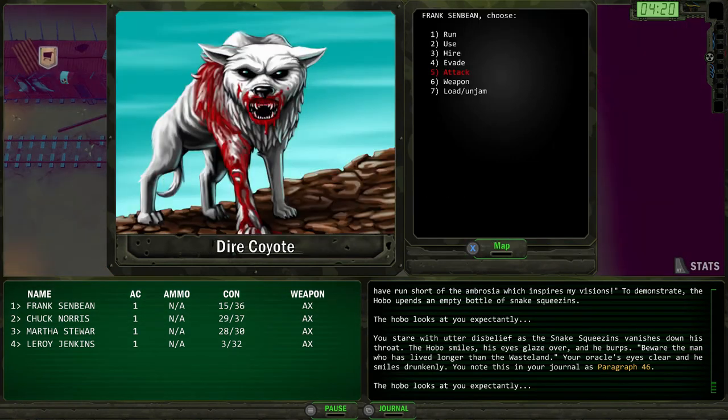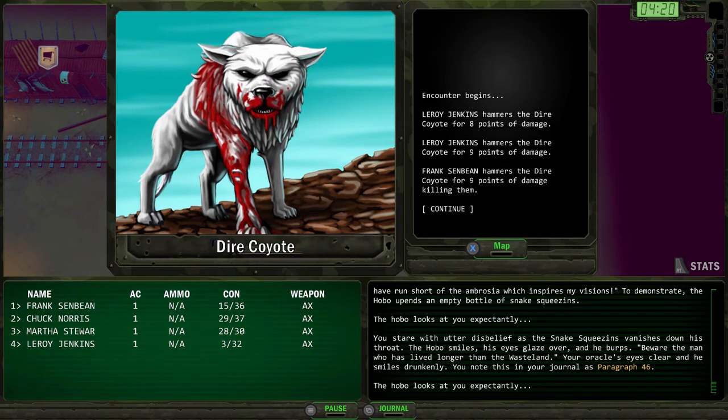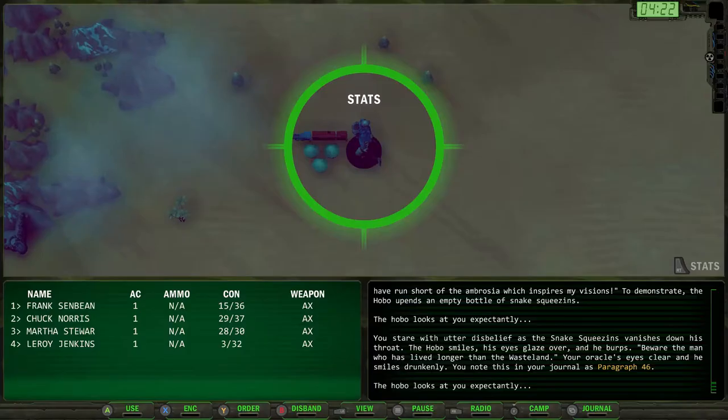On the way out, dire coyotes attack. Frank Sinbeans kills one. Leroy Jenkins hits twice — as your brawling skill goes up you get more turns at hand-to-hand combat, which is why we're using melee at the beginning of the game, plus you get double experience points. Frank Sinbeans gets 90 experience.